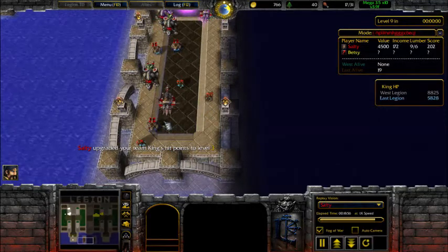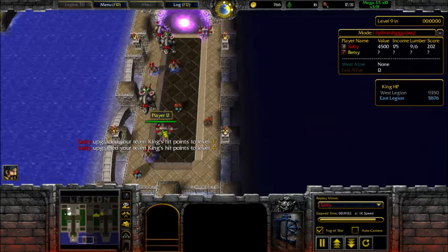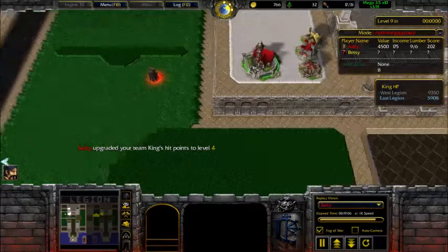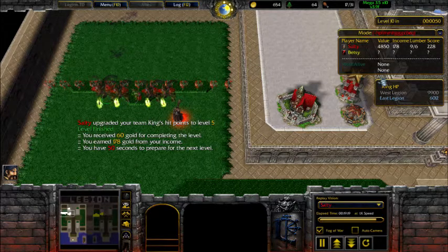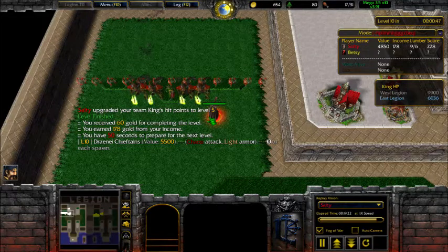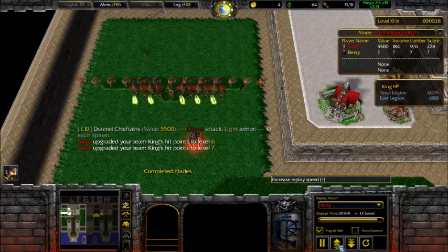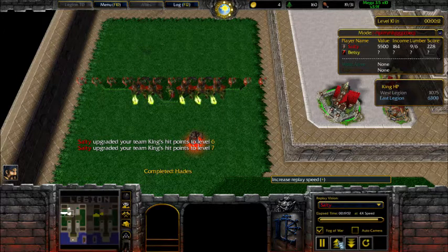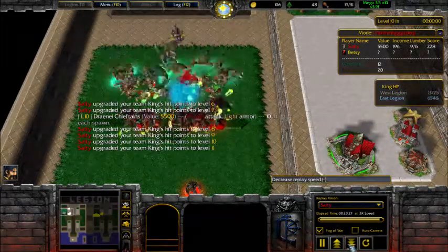I've got a pretty good send: three blood orcs, three furbolgs, four commanders, and two chariots — that's definitely going to decimate them. They're struggling since I sent units earlier, leaving them less gold to make towers. I'm already at a big advantage. Speeding through just to show the outcome — I'm upgrading my king and have a good send going. I can tell I'm going to leak here so I'll slow it down a bit.